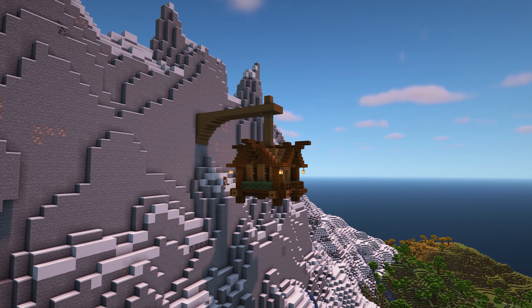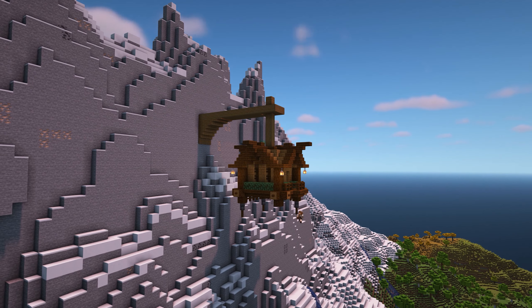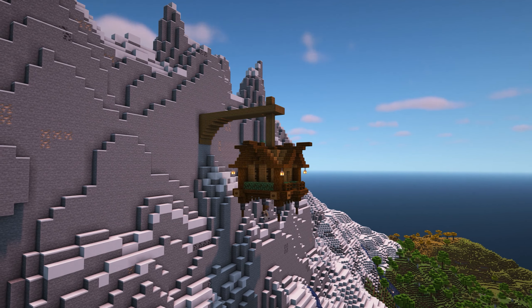I've used a mix of spruce and dark oak here to make it really stand out against the stone and the snow. But to add some colour, I've also included some spruce leaf blocks around the sides and hung some lanterns from the roof. The entrance into this house is from a ladder coming down from the beam at the top and through the roof, so it would be best to have a hidden way up and down inside the mountain leading up to the beam if you want to have the illusion that the house is hanging in the air.